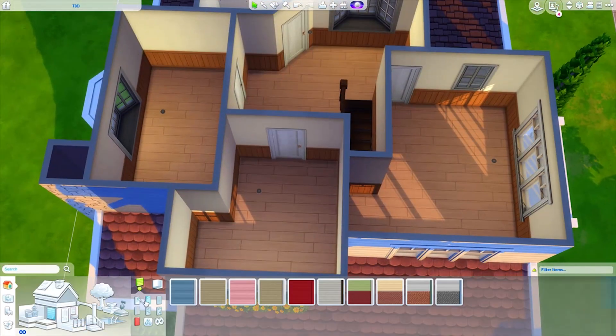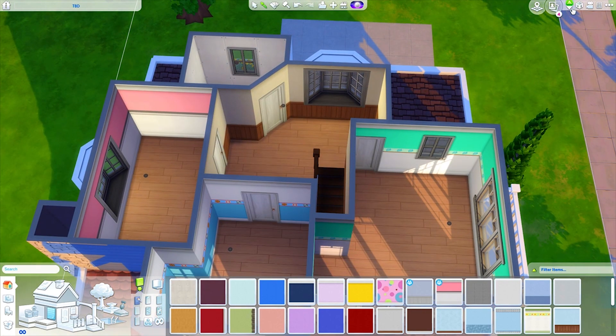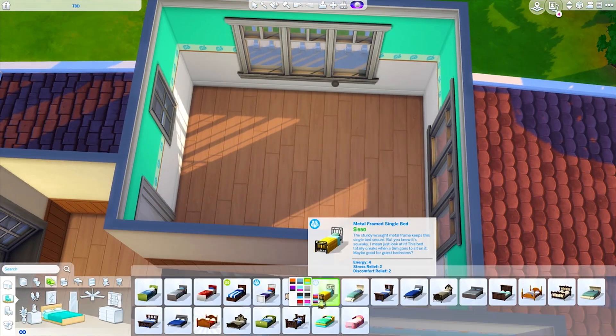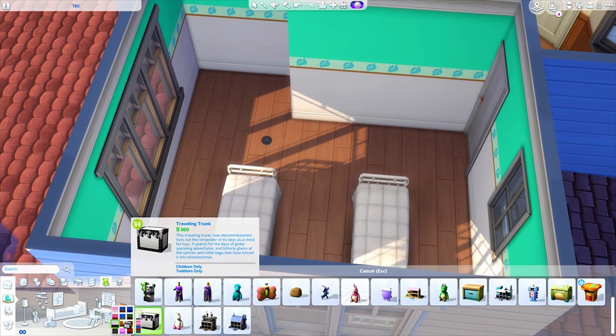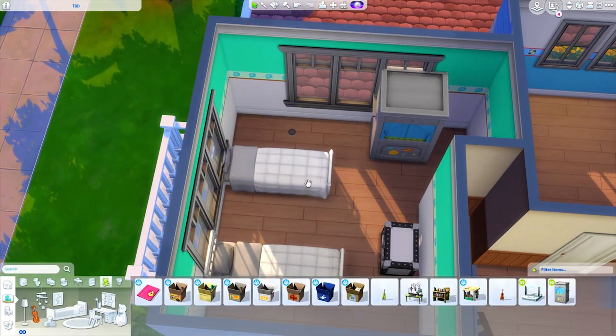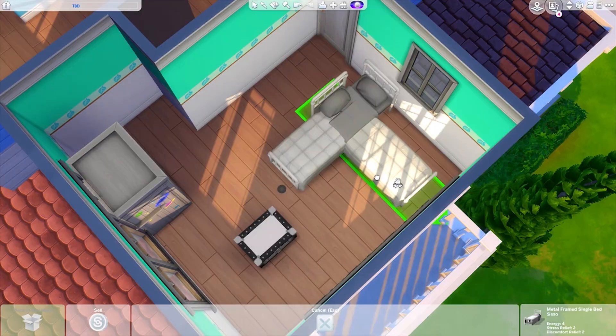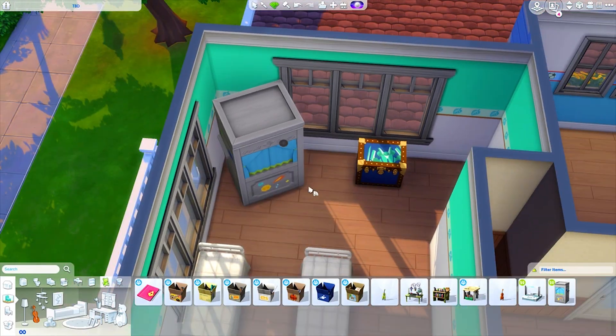This is the bathroom on the main floor. I made sure to add a little rubber ducky on the sink so the kids could play with that — your toddlers usually have the interaction to play in the water, which is nice. I also used this wallpaper from Parenthood in all of the kids rooms in different colors. It's one I really like and forget we have most of the time.